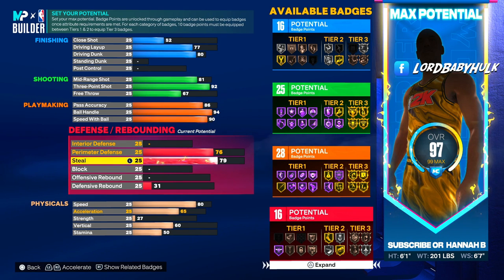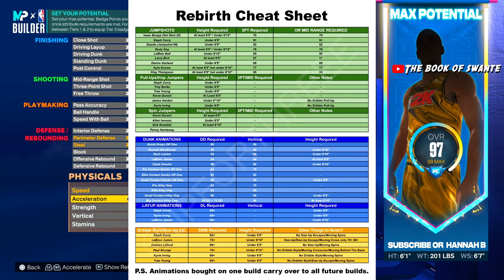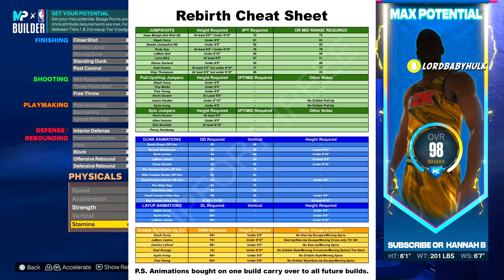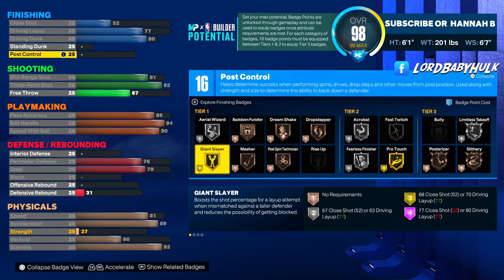You've got 16 defensive badges and nice ratings — those interceptions are clutch. We bring speed to 81 and acceleration to 89. You can tweak this however you want, this is just my first build. Then we got stamina to 92. This is the official build — a lot of people saw me make this on stream. Make sure y'all follow me on Twitch, link in description.